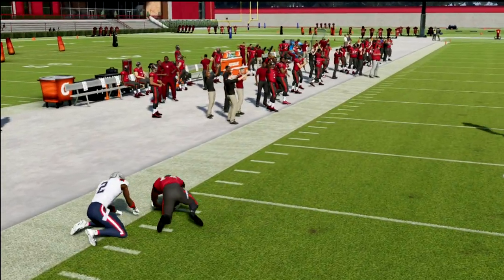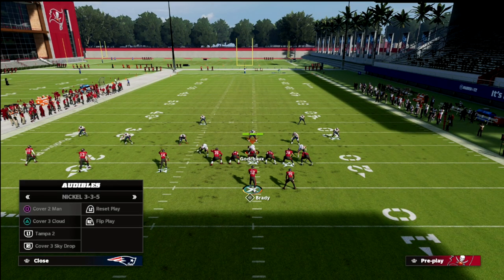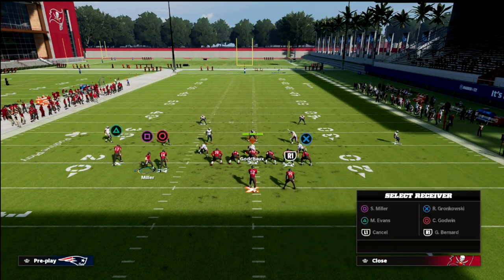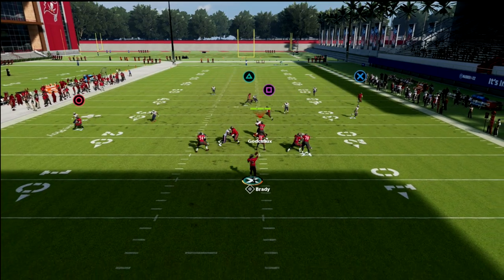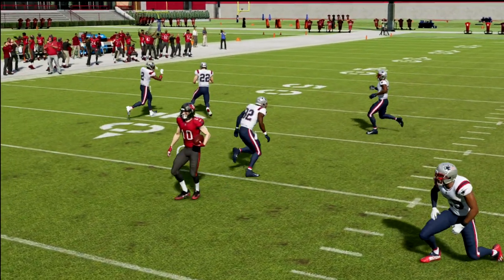If they're giving you the 4 to 5 yards, take it. They're going to eventually have to come down, and when they do, they're going to be vulnerable to your little post to the triangle. I can't tell you how much success I've had with this play from just a spacing perspective — it's really hard to cover everything on this field.